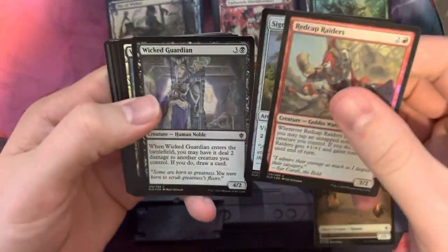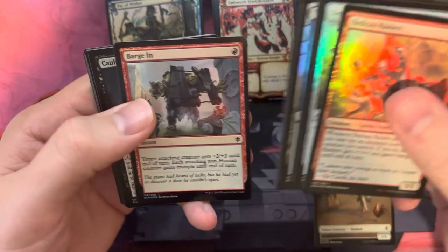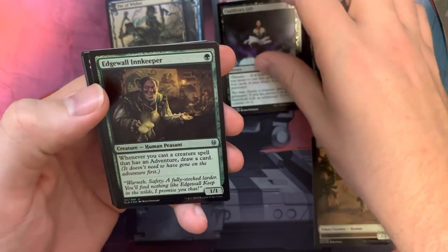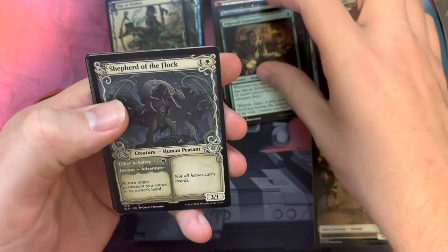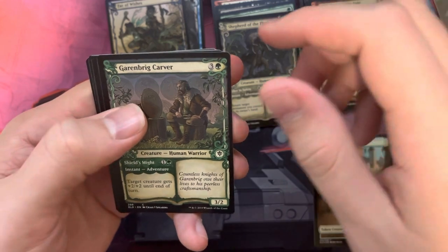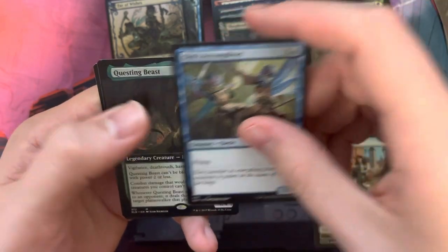Second pack. Alright, we've got our commons. Our first uncommon is Cauldron's Gift. We have Edgewall Innkeeper, Shepherd of the Flock. We have Common Merchant of the Vale, Common Garenbrigg Carver, and Oko's Accomplices.